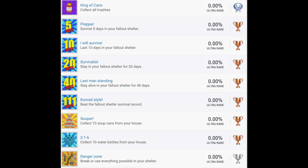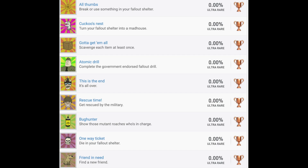Super — collect 10 soup cans from your house. 2-1-6 — collect 10 water bottles from your house. Those are actually both pretty easy. Danger Zone, our first silver trophy: break or use everything possible in your shelter. That one I feel like is going to be kind of luck-based, and I don't know if you have to do it all in a single game. All Thumbs — break or use something in your Fallout Shelter. That's going to be unmissable. Cuckoo's Nest — turn your Fallout Shelter into a madhouse, so at least one character has to go insane. That's going to be a little bit luck-based, but tends to happen more commonly the longer the game goes on. Gotta Get Them All — scavenge each item at least once. There's a luck-based trophy, because there are like 20 different items. Atomic Drill — complete the government-endorsed Fallout Drill. That's the tutorial, so that's easy enough.